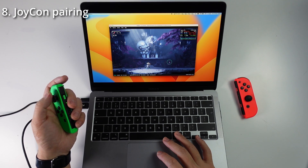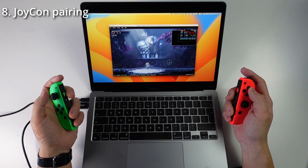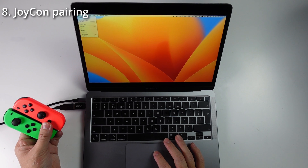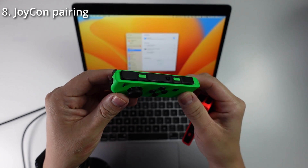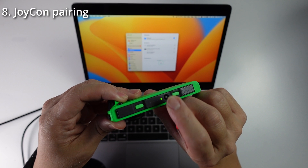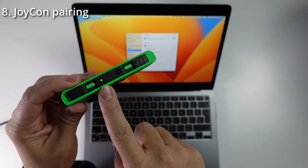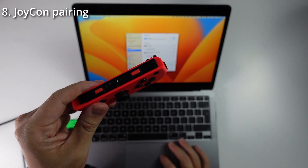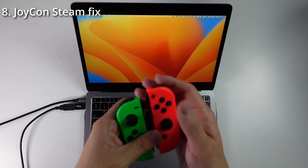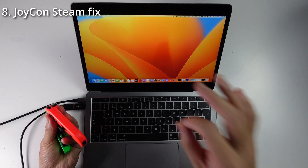A lot of people notice that when pairing Joy-Cons, the left Joy-Con doesn't map properly to Ryujinx. To pair Joy-Cons, click the Apple logo, go to System Settings, then the Bluetooth section, make sure Bluetooth is on and nearby devices are searching. Hold the small button on your Joy-Con until it starts flashing — it will appear in the nearby devices list. Press connect. Once paired, the light should be solid. The main problem is these won't pair correctly with Ryujinx, so you need to install Steam and add Ryujinx as a non-Steam game.